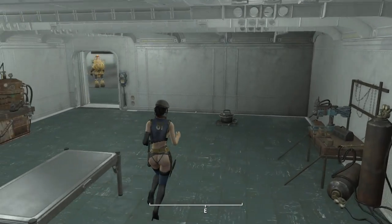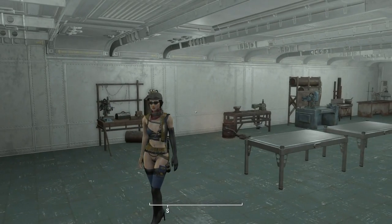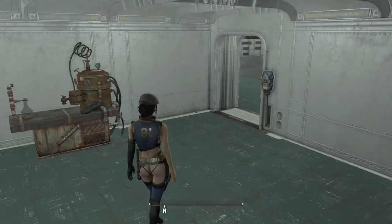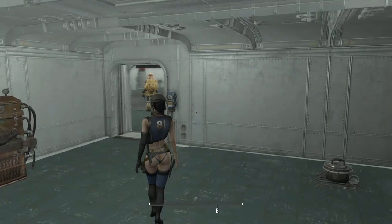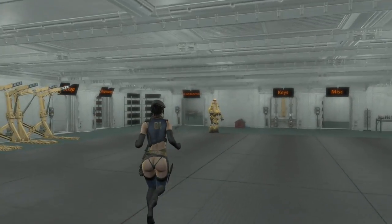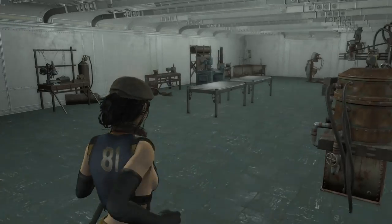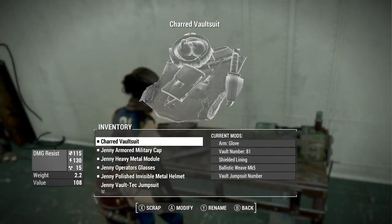Anyway, you get the idea of the outfit — it does give you some protection. Now we're going to go see if we get the blood spasm glitch with this, so we're going somewhere to get shot. Actually, before that, I want to show you one weird thing I found by accident. Let's get back to the workbench.